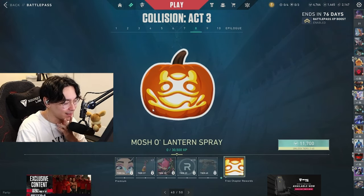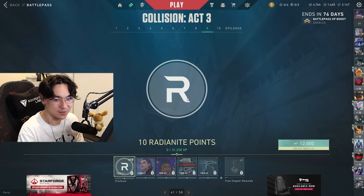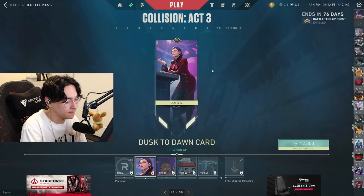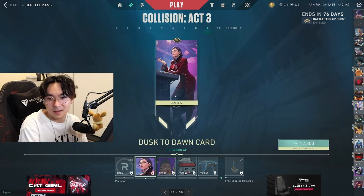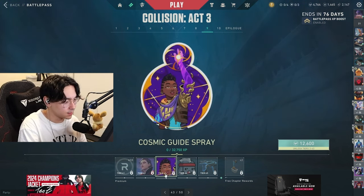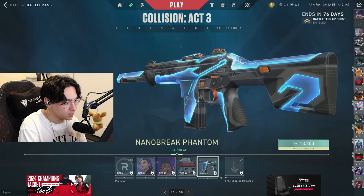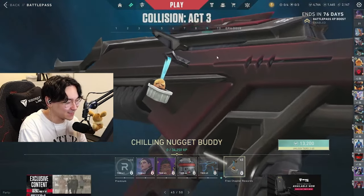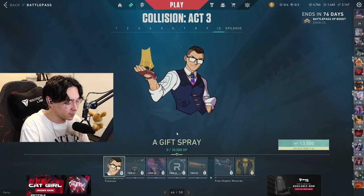Oh my gosh — Marshal Lantern, oh my god. We should do another pumpkin carving stream for Halloween. I did that with Kai way back then. Is this Reyna? Reyna vampire card — that's kind of on brand. Cosmic guide, pixel tactile bunny. Nanobreak Phantom — this actually looks pretty nice. Oh wait, this one's cute too.